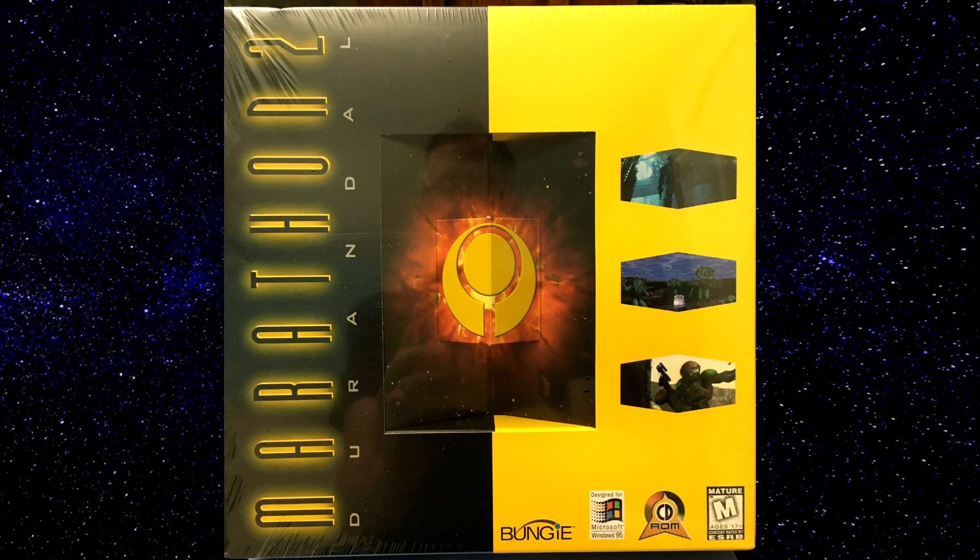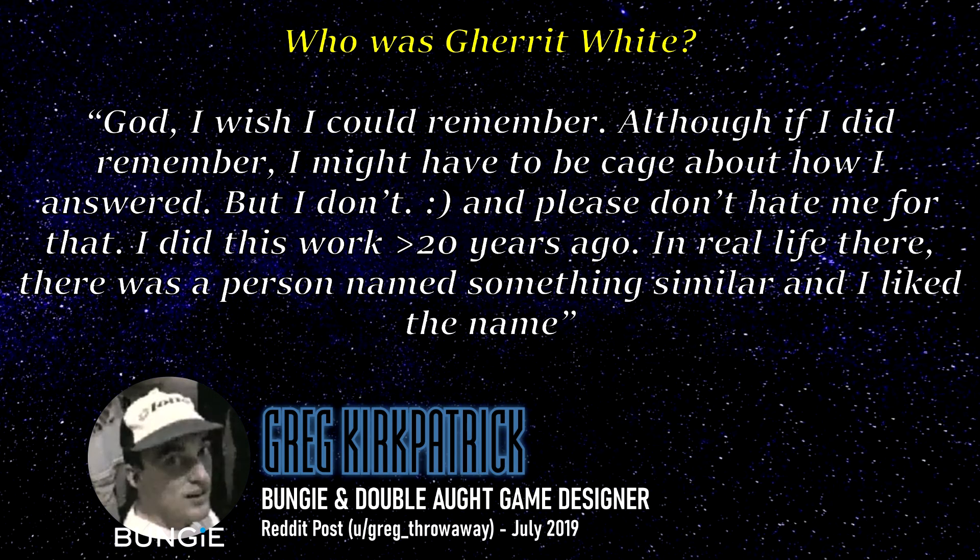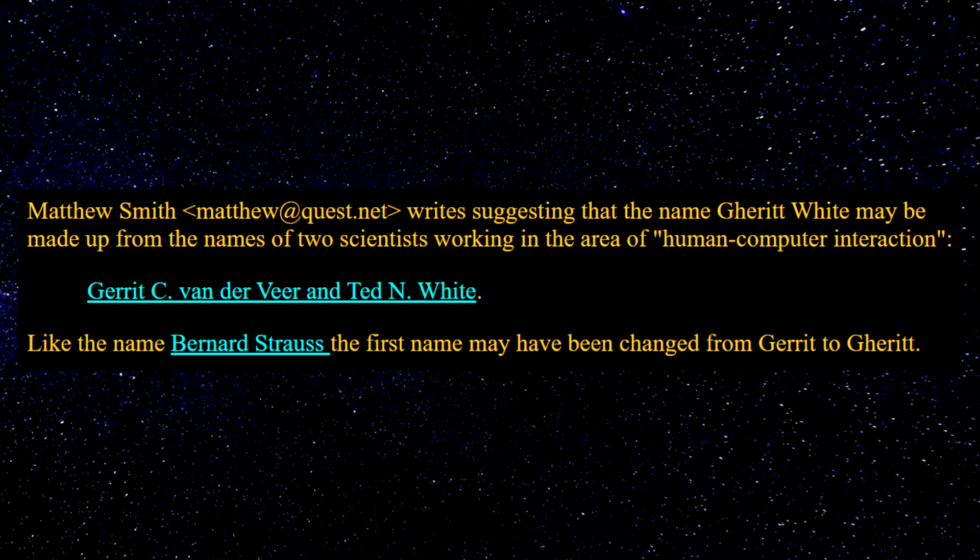Here is what Greg Kirkpatrick had to say about the terminal: Who was Garrett White? God, I wish I could remember. Although if I did remember, I might have to be cagey about how I answered. In real life there was a person named something similar, and I liked the name. Matthew Smith on the Marathon story page seems to have provided a very likely answer. There are two people by the name Harriet Van Veer and Ted White who both worked in the field of human-computer interaction, and there are research papers that they both contributed to together. Matthew has suggested that Bungie probably combined the two names into one to get Garrett White. Seems somewhat plausible.